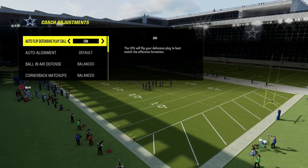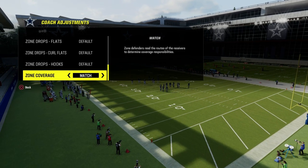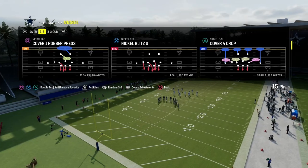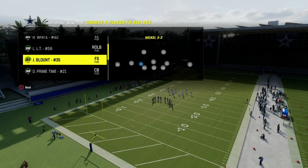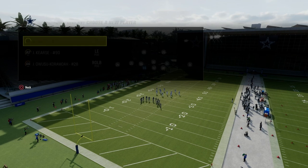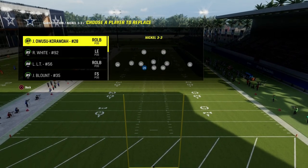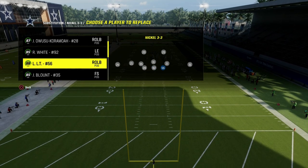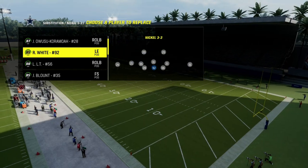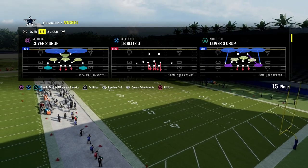For coaching adjustments, what I really recommend on this defense is we're going to have our auto flip on, and then we're going to have our zone coverage set to match. One of the most important tips I can give you: make sure your best pass rusher — the most agile person you can find — is on one of your defensive end positions. You want both defensive ends to be as agile as possible, and it will make this defense a thousand times better.